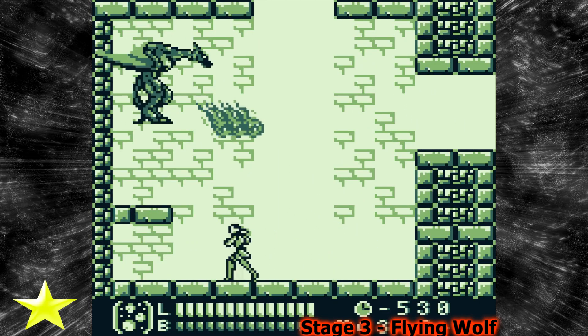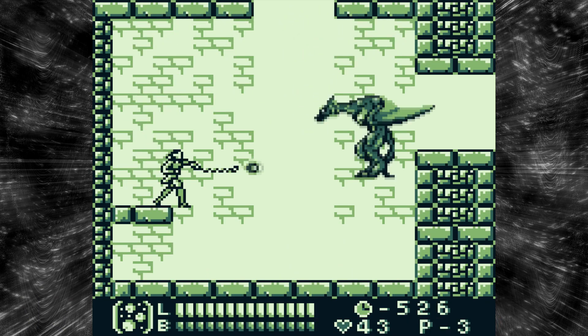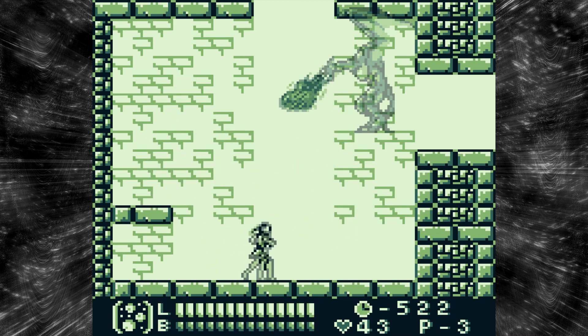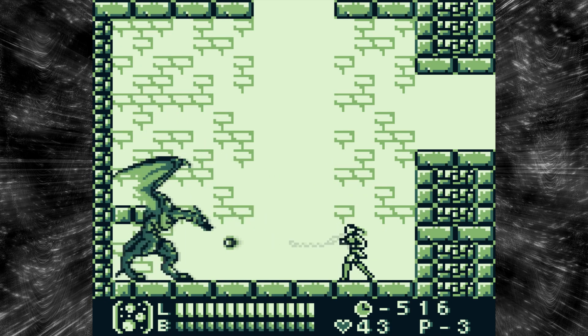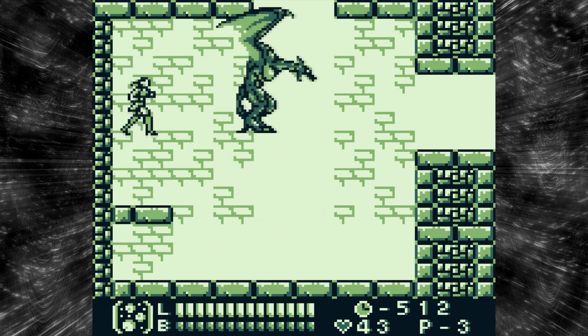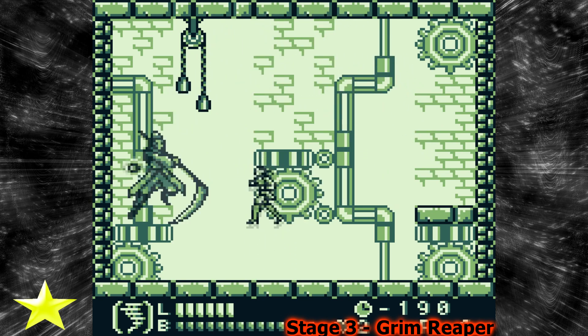The next technical mini-boss is called the Flying Wolf — yes, I double-checked that, there's another name for it. You always want to get underneath them as quickly as you can to avoid the fireballs. Wait for them to go to the other side of the screen and continue. They actually have quite a lot of health, but after you defeat them you'll be able to move on through the stage.